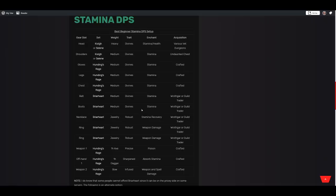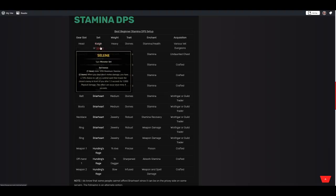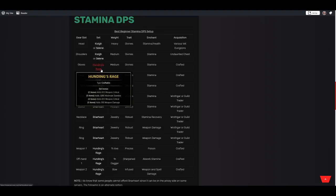Moving into Stamina damage dealers — for your monster set you'll want to use either Krog or Selene's. Krog: when you deal damage you have a 10% chance to spawn limbs that create shock waves dealing physical damage every 0.4 seconds, occurring once every three seconds. Selene's: when you deal direct melee damage you have a 15% chance to call a primal spirit that mauls the closest enemy for about 12k physical damage, occurring once every four seconds. Both are very good — use whichever you prefer. One of our five-piece sets is Hunding's Rage, the Stamina equivalent to Julianos: two lines of weapon critical, maximum Stamina, and a big boost to weapon damage.